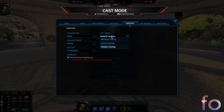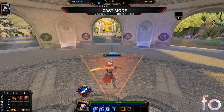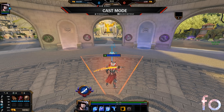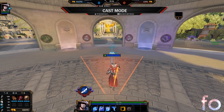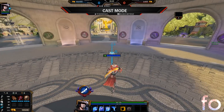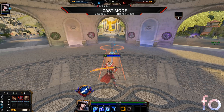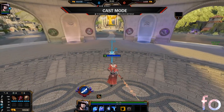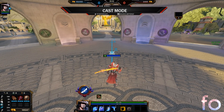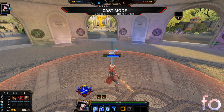Let's go through what normal cast, quick cast, and instant casting actually are so we have a solid foundation. For normal casting, you click the ability and it hovers, then you have to left click your mouse to actually use it. Using Susanoo's three - Jet Stream - I click three, then left click to fire it. That's all normal cast is. It requires two inputs: one on your keyboard and one on your mouse.